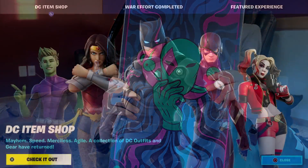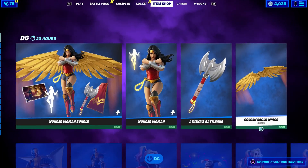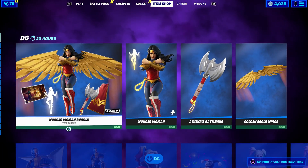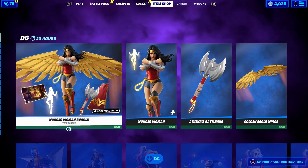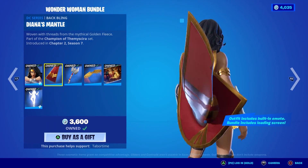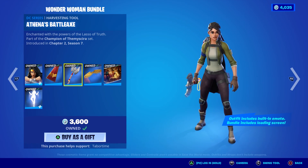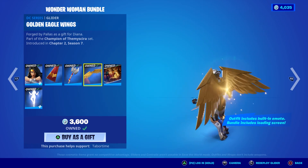Let's get to the item shop and check out what we got. Holy smokes, we do have a DC shop. Looks like the Wonder Woman bundle is back. I did a full gameplay and review on pretty much every single DC skin, so if you want to check any of these out in depth or see the gameplay, just type in the skin name and Tabor Hill into YouTube and it should pop up.